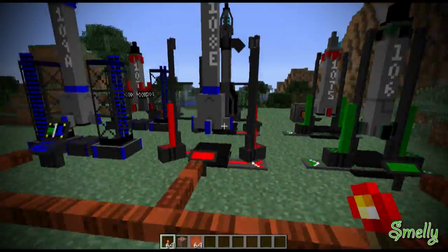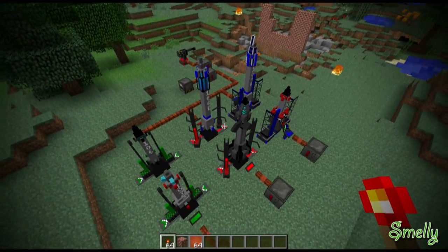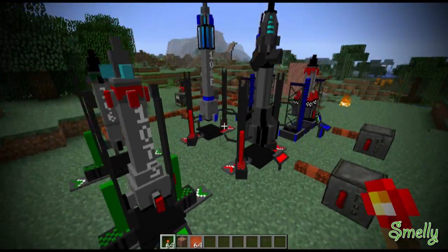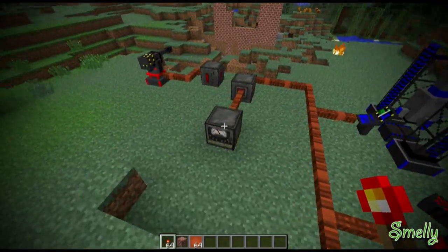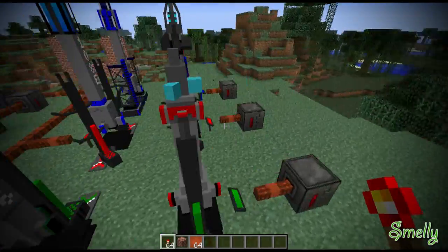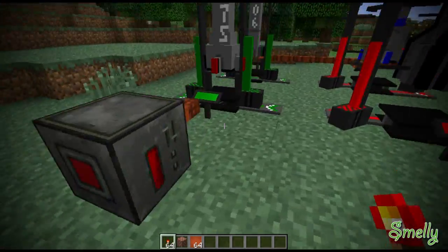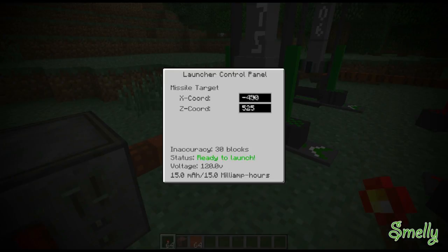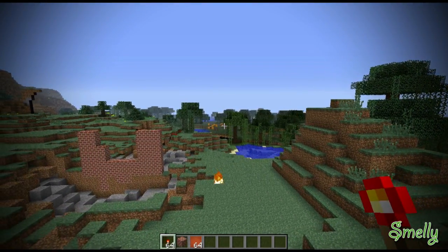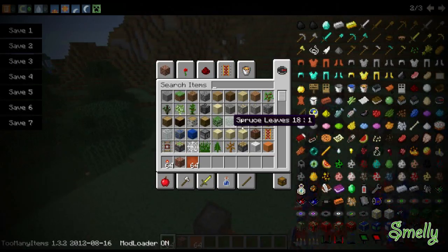Next we are going to do the missiles. We'll do the missiles over here that are powered by the battery boxes first. This one's powered by a coal generator which goes through the battery box instead of just batteries. I already set all these missiles up to coordinates that should go somewhere over there by those pumpkins, so these should all land close to the pumpkins.